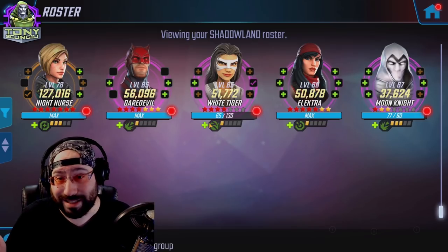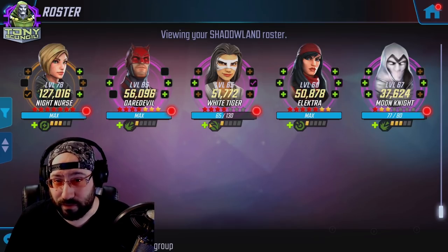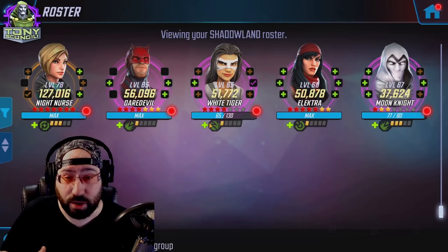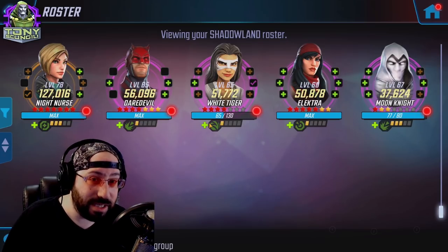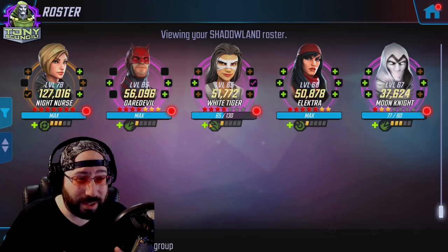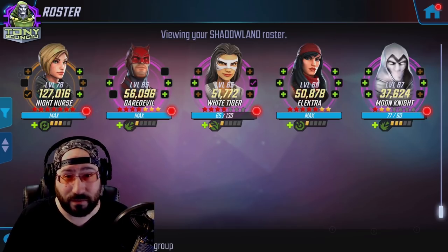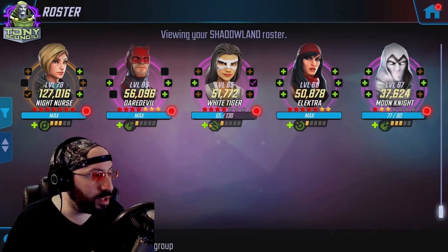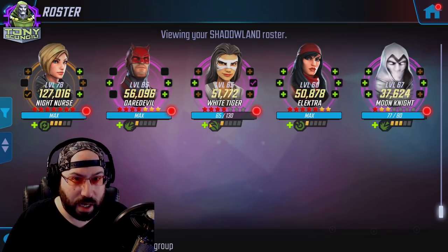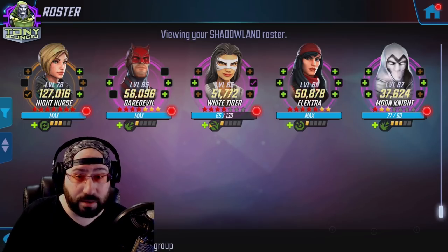Starting with the Shadowlands team, here's what you need to know about their accessibility. Three of the characters are accessible from the second you start playing the game: Daredevil, Elektra, and Night Nurse. Night Nurse has two different nodes, Daredevil is an arena farm, and Elektra is given for free with the purchase of a Happy Meal. White Tiger and Moon Knight are new at the time of this video — they aren't quite farmable yet, so you either have them or you don't. This team is a war team, so three-fifths of the team is accessible.